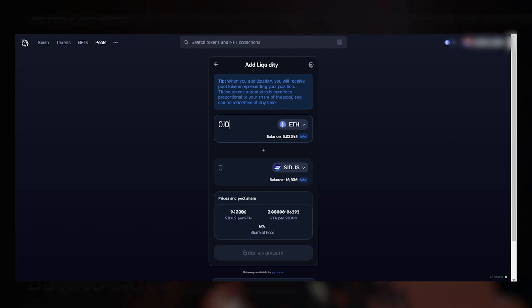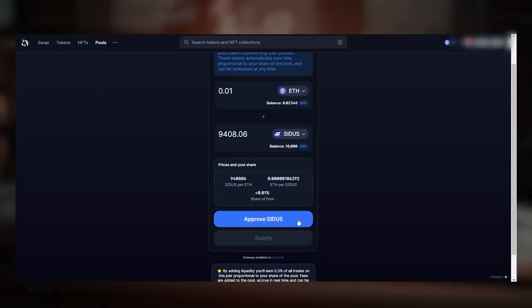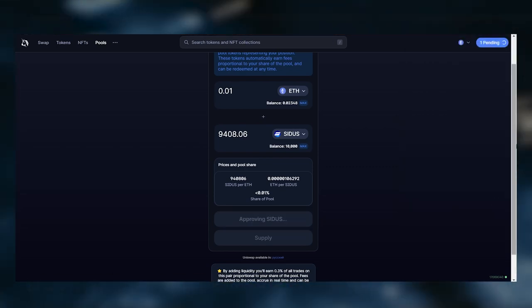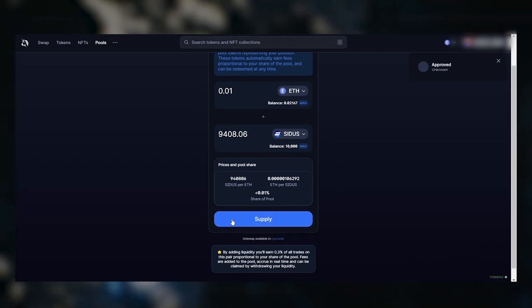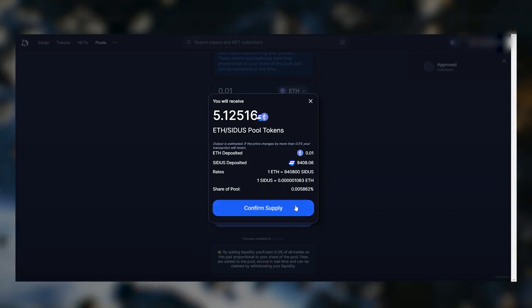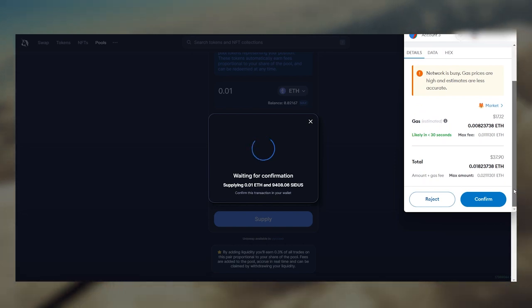Okay, let's finally pour some liquidity here. When approving Cytos, you'll be offered to set a spending cap. Set it close to the amounts you plan to use as liquidity, or a bit more. Then approve the usage of Cytos token by the smart contract and you can press the Supply button to complete the process. Please note that you'll need to pay gas fees when adding liquidity and confirming transactions in your wallet — they'll be significant, so just brace yourself.